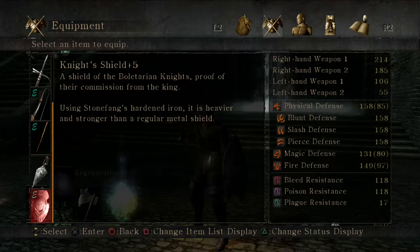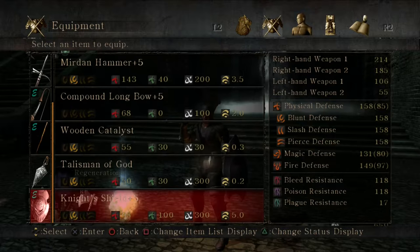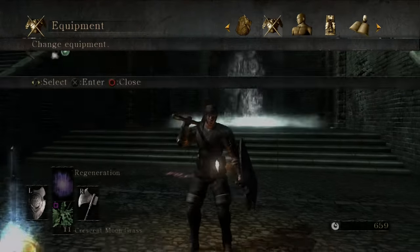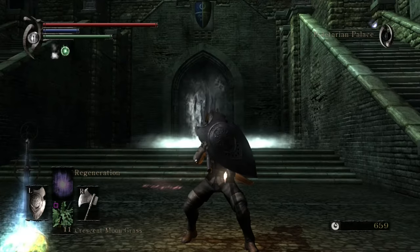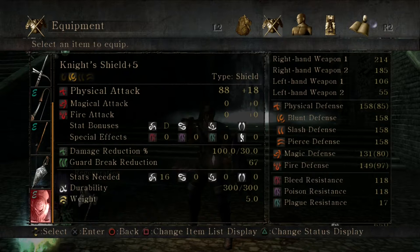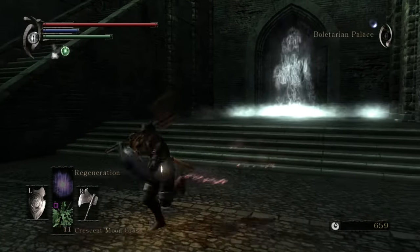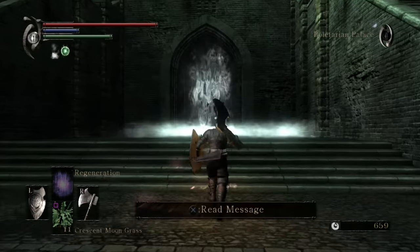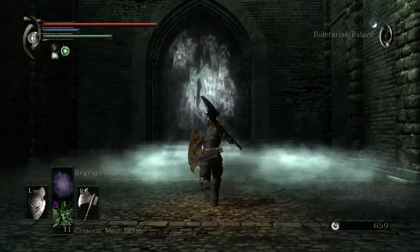The Knight Shield — a shield of Boletarian knights, proof of their commission from the king. Using stone fangs hardened iron, it is heavier and stronger than a regular metal shield. It's kind of like the Black Knight Shield in the sense that it's got a really good block in spite of not being a great shield.